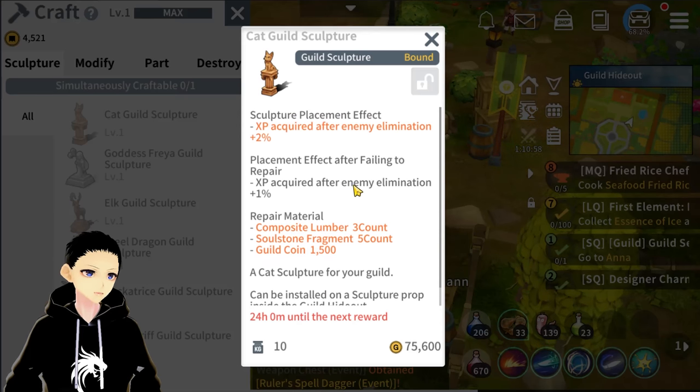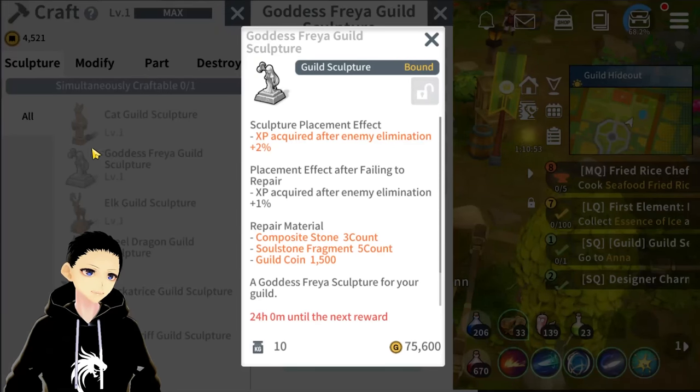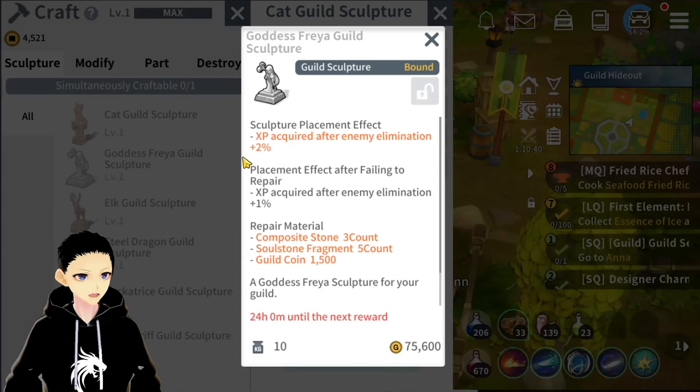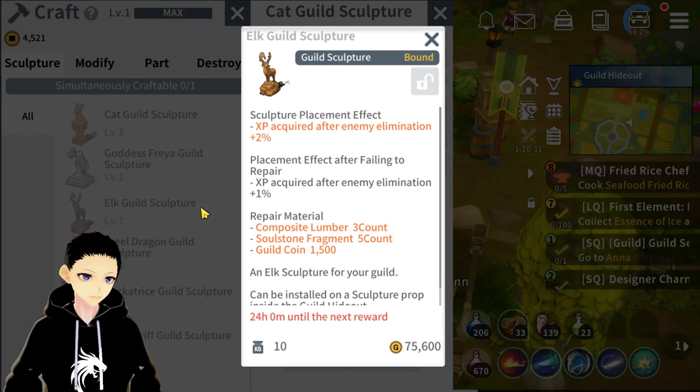The first sculptor is the Guild Cat Sculptor, which gives XP increase by 2%. Next we have the Goddess Freya Guild Sculptor, which also gives a 2% XP boost. Then there's the Elk Guild Sculptor, which also gives 2% increased XP from monsters after elimination. You might be wondering why these three have the same buff — that's because the differences appear at level two.